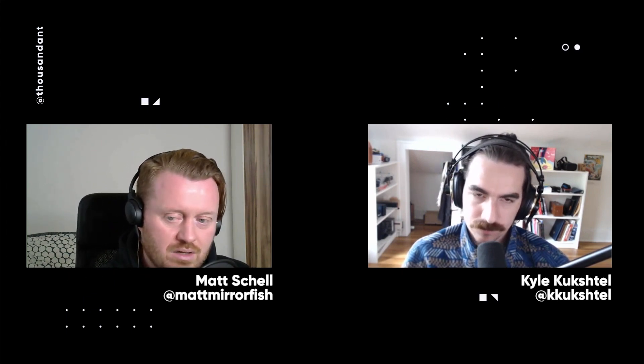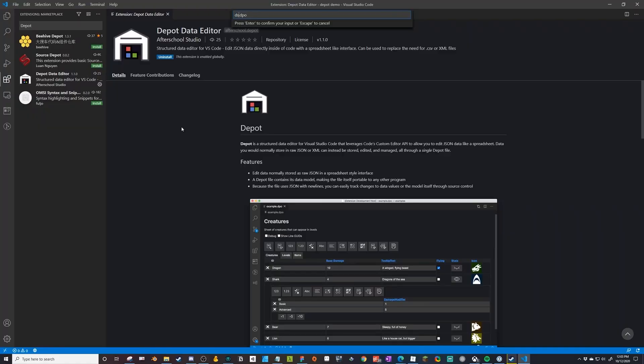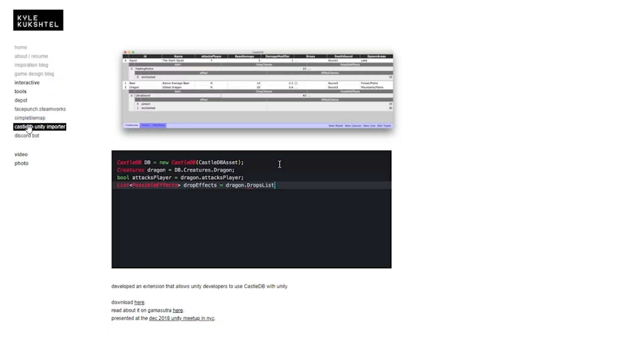Something we were talking about before we started is that one of the things you've been working on while building the game is building tools. You just published a tool called Depot, which I was telling you I kind of ran into — maybe it was a predecessor of Depot — as I was researching ways to handle item databases and JSON from a Unity perspective. I saw some of your work with CastleDB a year or two ago, and now you've just released Depot. What is it?